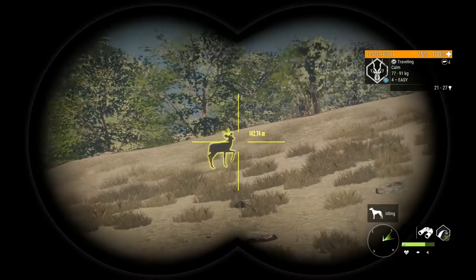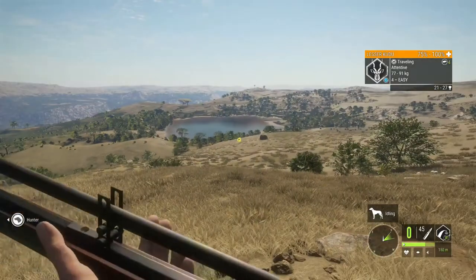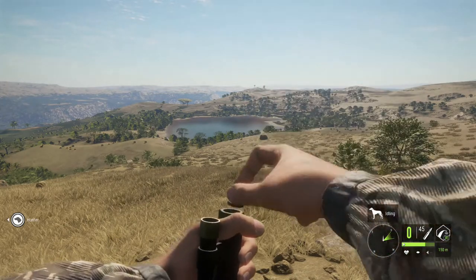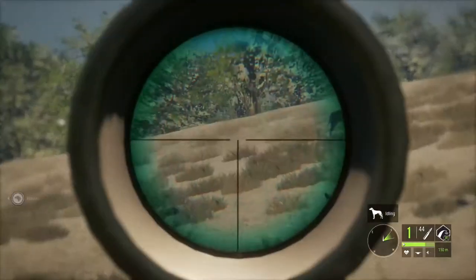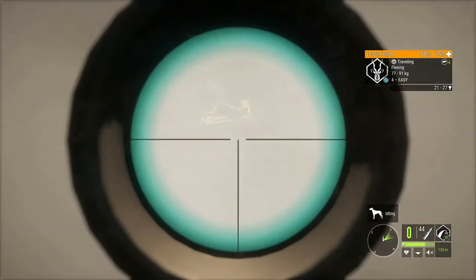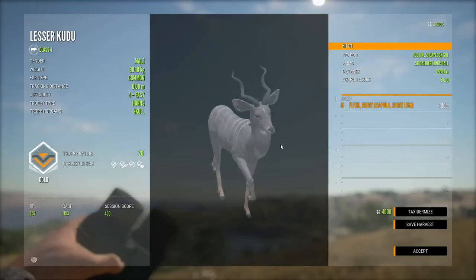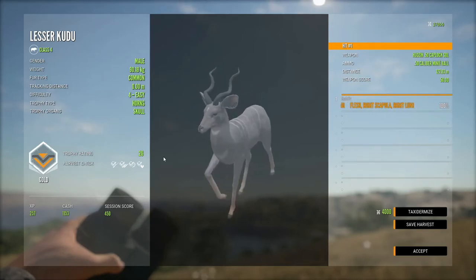That right there is a really quite nice level 4 kudu on the move, starting to go attentive. Oh, I forgot to reload! Just hang with me for the next 10 minutes while I reload - 20 years later, that's finally reloaded. Should be able to get that in there. Beautiful - dropped on the spot! I reckon that was a nice heart shot, nice double lung shot. 127 meters out, really quite a nice gold kudu.